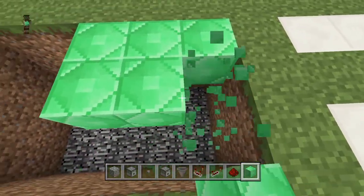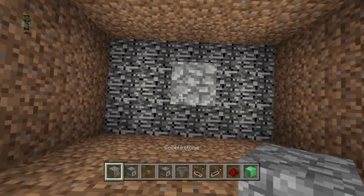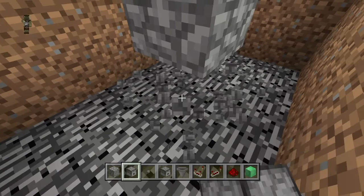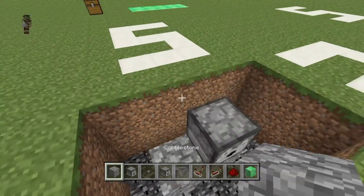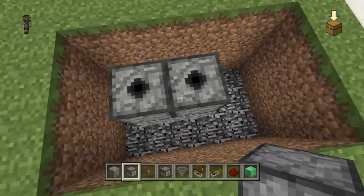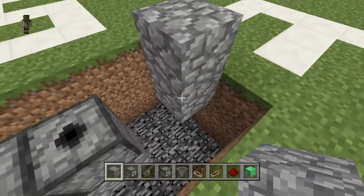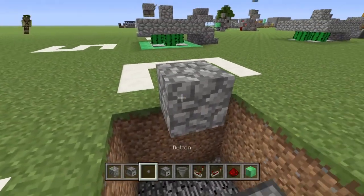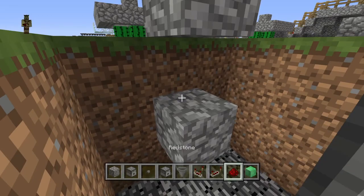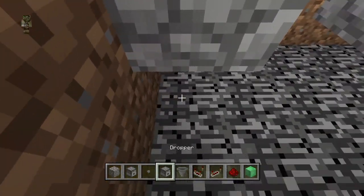Three blocks down, it is five by three. Right in the middle you're gonna go two blocks up, grab your dispenser, break that block — you don't need it anymore — put another building block there. Dispensers facing up, guys, facing up. And then from here you're gonna put a block there, put your button. And then under here you're gonna put a building block there and redstone.